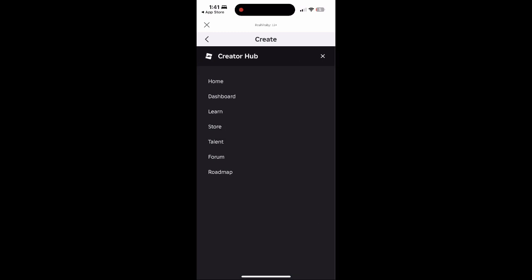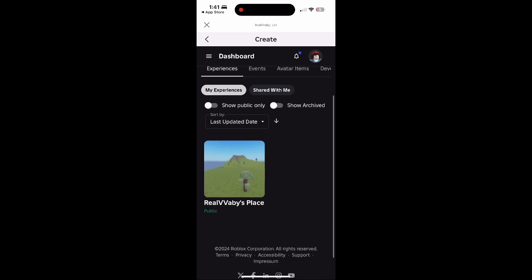Click the three lines at the top left and you're going to go to dashboard. And in dashboard you're going to click where it says your place at the bottom.